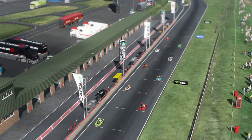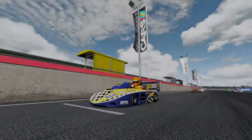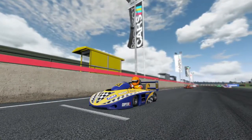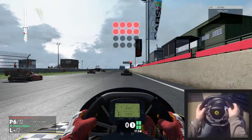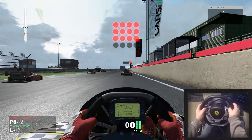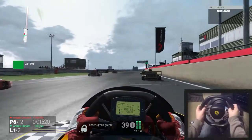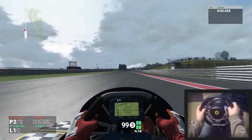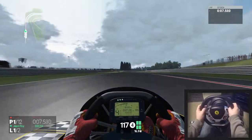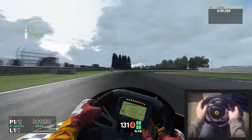We're kind of middle of the pack so it shouldn't be too bad — we should be able to get a couple off the line if we're lucky. Let's make up some ground here off the lights — keep it clean. Green green green — not a bad start at all! We're straight into first — awesome, I've just got to hold these guys off.